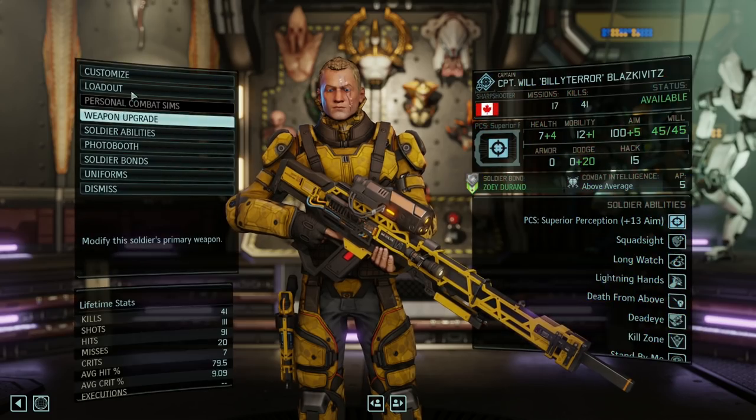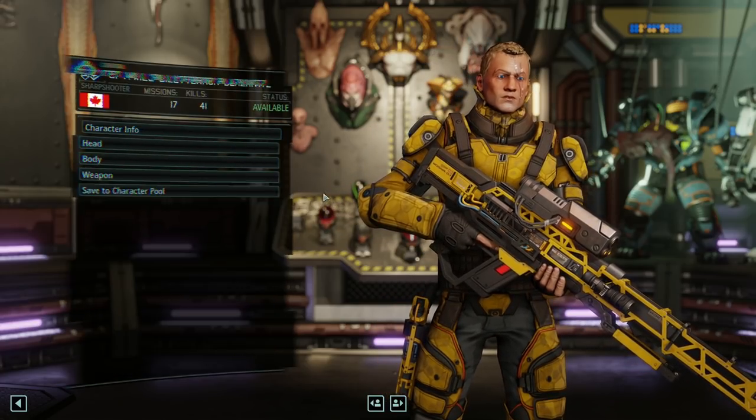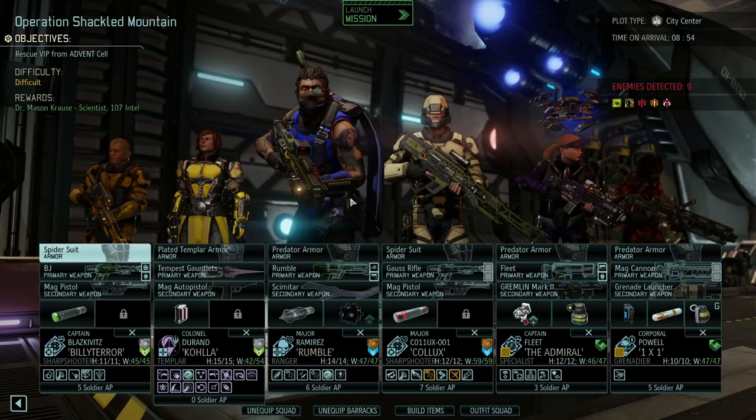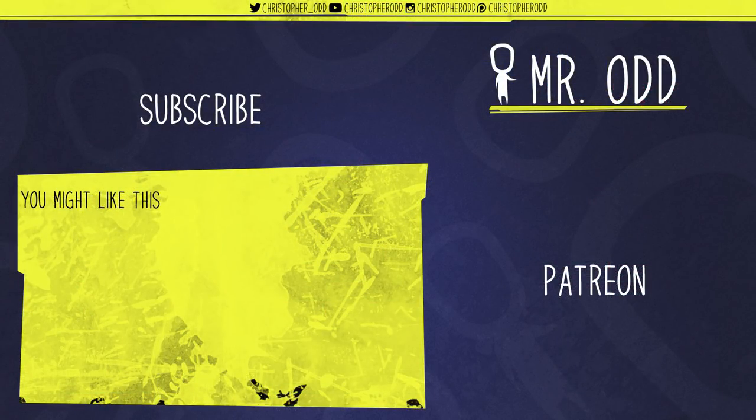I think I actually kind of like the green — maybe we'll give you some type of pattern. Vine leaf — I like that, looks pretty cool. Let's make sure Blaskovitz has his voice, just to double check. Yeah, he's got it. Alright, so we're taking out Billy Terra, Cola, Rumble, Colix, Admiral, and One-on-One Powell. Wish me luck guys — see you next time, bye!